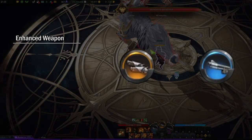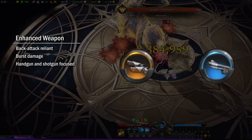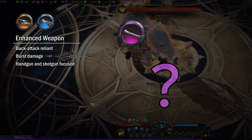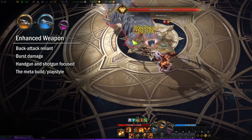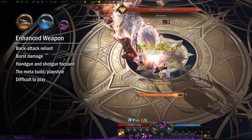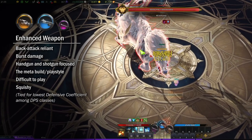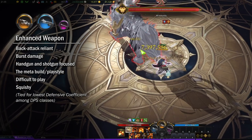Enhanced Weapon Deadeye is a back-attack burst damage build that primarily focuses on the handgun and shotgun stances, and only utilizes the rifle stance in more specific circumstances. It is the standard build among Deadeye players and is generally considered to be one of the most difficult builds to play due to his close-ranged, back-attack-reliant kit and being extremely squishy. You'll have to be mindful of your team's synergy buffs as well as extremely knowledgeable of the encounters and raids.